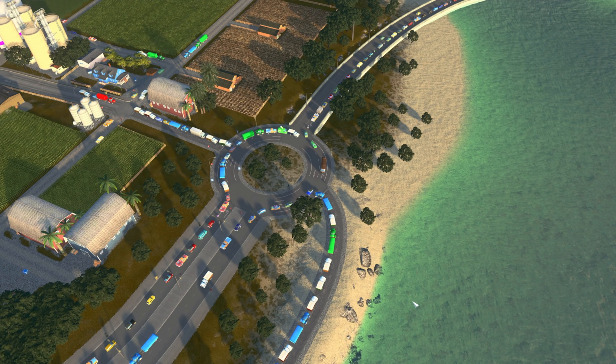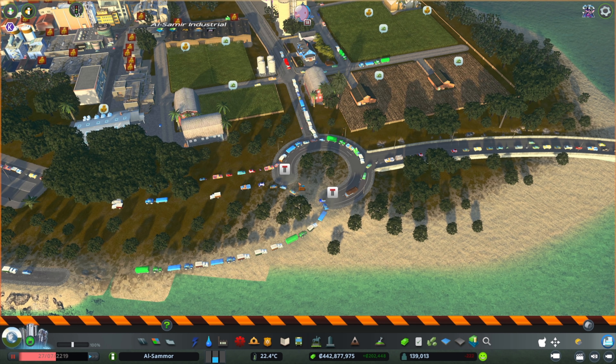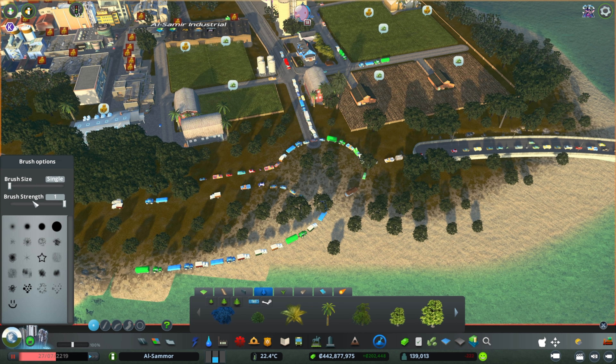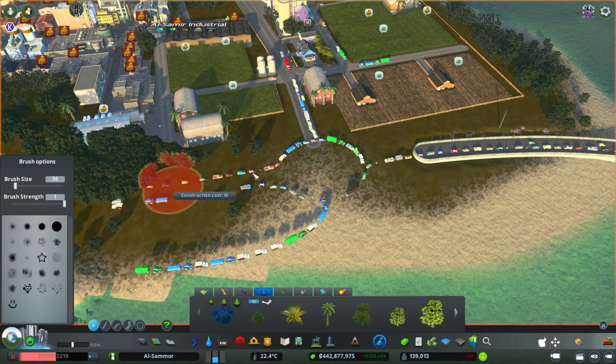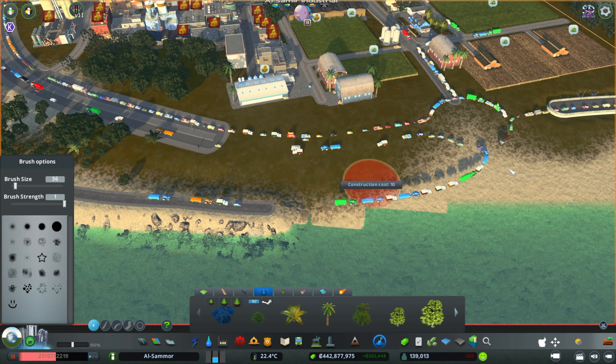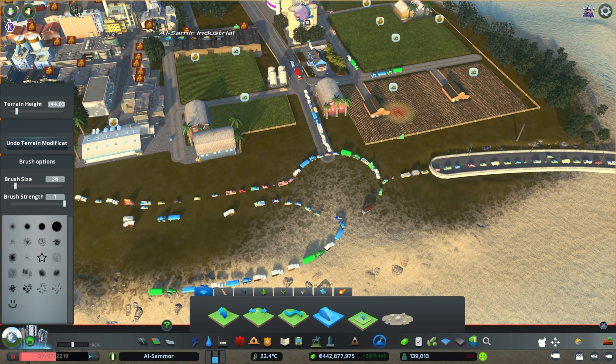The first three or four minutes we're going to do a speed build to get through it quickly, and then after the speed build I'll go into live mode to show everything better, because it's hard to see everything in the speed build. We're also going to set up the timed traffic lights and make sure it all flows really well.